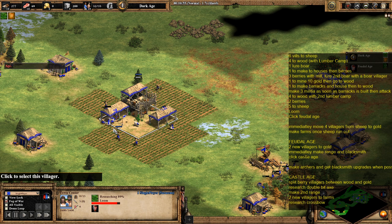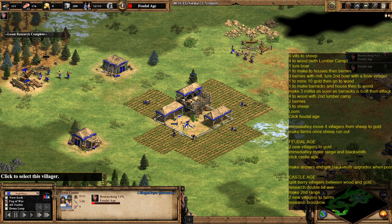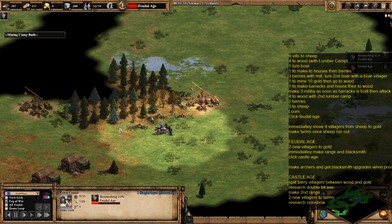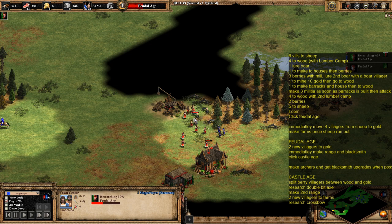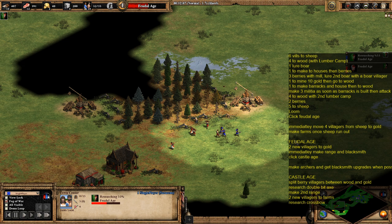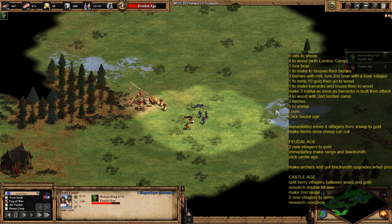As soon as Feudal Age starts, send four villagers from your sheep over to mine gold, leaving just a couple on the sheep. Once those sheep are finished, make farms with those villagers. All the while, keep going around with the militia and your scout harassing the enemy. Look how many villagers have stopped gathering resources — there's a lot of time wasted by the red player there. In a multiplayer game people may react differently: they may wall up around resources to stop you, or they may attack you, but probably not with quite as many villagers as the AI does.